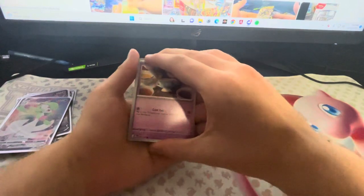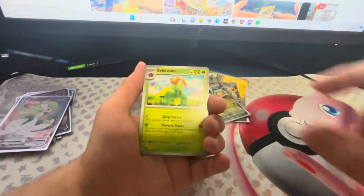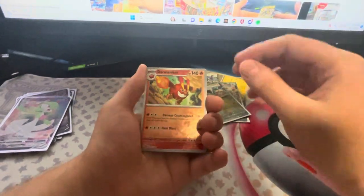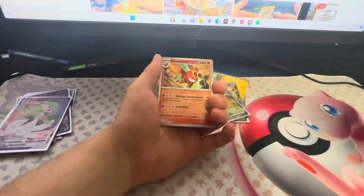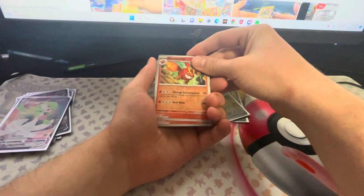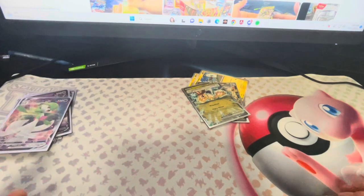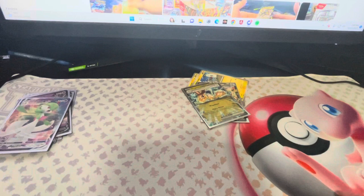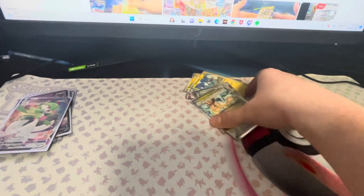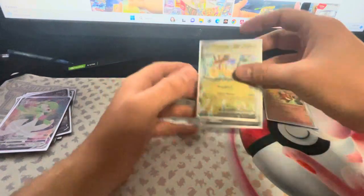Something good out of this. We got a Newmoo, a Bellossom, Darmanitan — is this a sign? Heatmor. Dark, right? You know what? Far out. I will sleep with Darmanitan — if you know, you know. But I'm sleeping with Darmanitan.